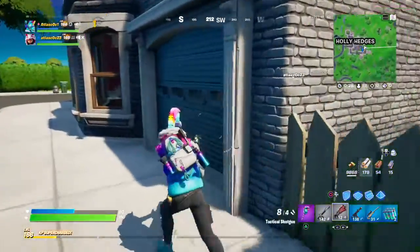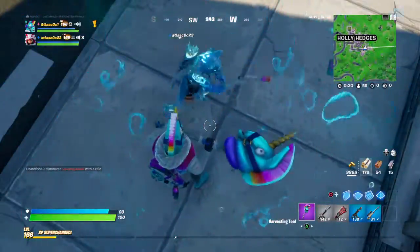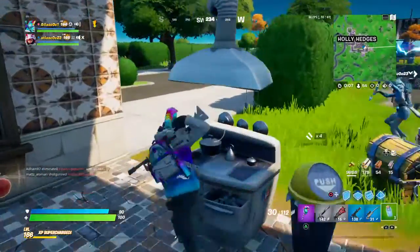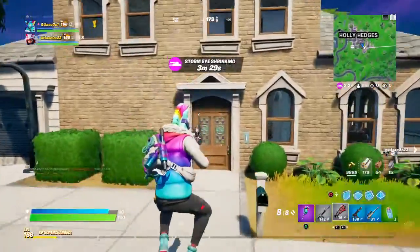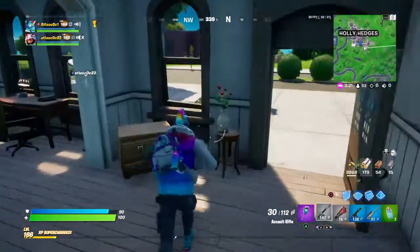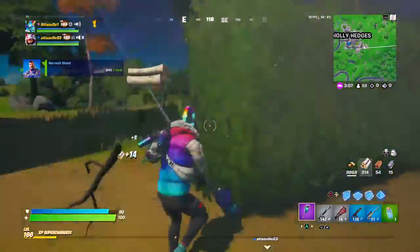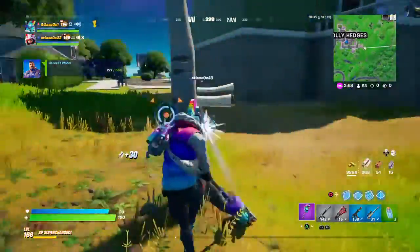We have four chug splashes. We got a deagle — nice. I can stack minis but let's just chug splash right now. Use one chug. Actually, I'll take the bandies. If I can find a slurp mushroom or something that'd be nice. Okay, we've gotta go to the safe zone. Everyone wants mats — okay, let's go. I think that's enough mats. I'm the one that needs the most mats, I build more than you and use up the most mats. We're headed to Weeping Woods.